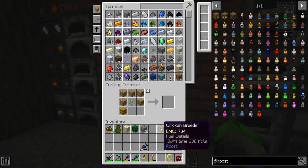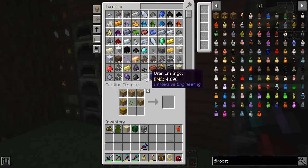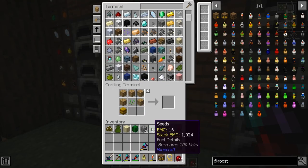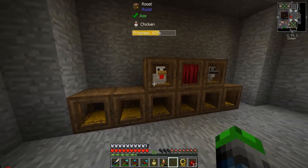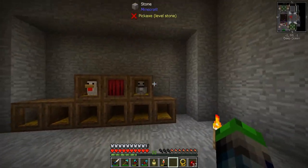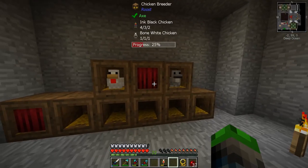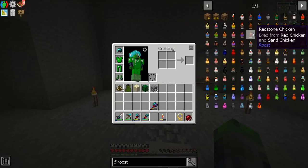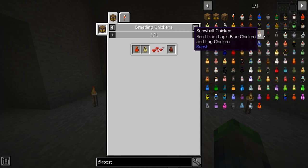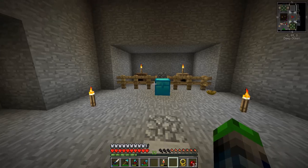I'd like to make another chicken breeder. I think we're going to line the outsides with the breeders and the insides will be normal roosts. Let's throw in this and this with seeds and see if we can get a redstone chicken out of them. That is going to make a redstone chicken!